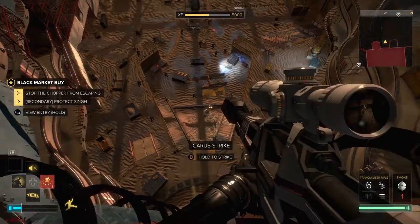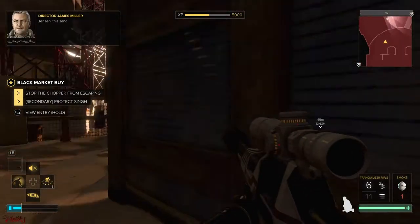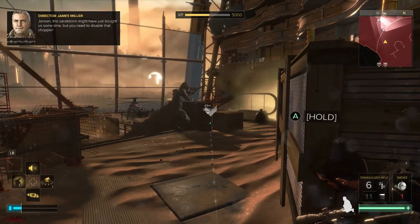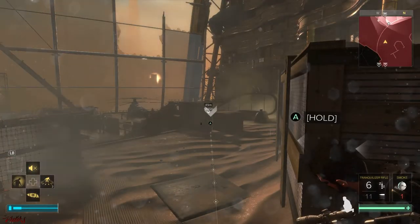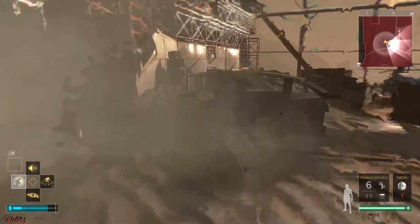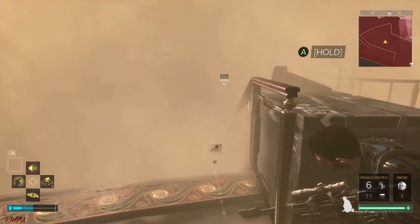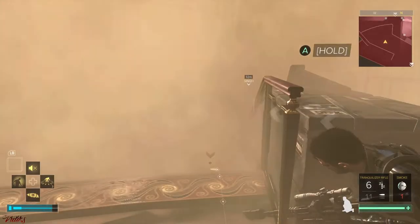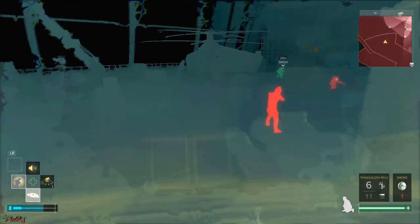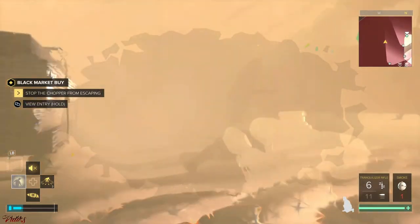We're gonna jump down and use Icarus to put this guy to sleep. Move to the left, jump here, take cover. But you need to disable that chopper. We're gonna enter our inventory and use one, two biocells to max out our energy. Go invisible, move out, stand up, and don't attack anyone — just move straight to this cover. Let your energy recharge a little bit, enter your inventory again, use your last biocell. Go invisible again and use smart vision sparsely just to find out where the chopper is. Keep moving, don't hesitate, and you should be fine.